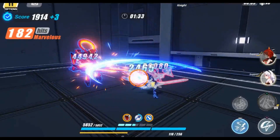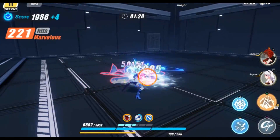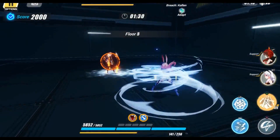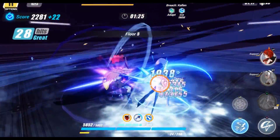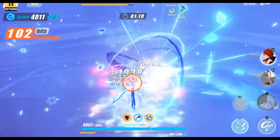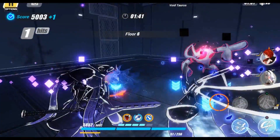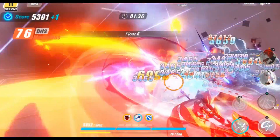I will be pulling for Yanfei and Eula, while getting Ayaka — and I will not be a whale. This account has the welcome blessing and the battle pass. My alternative method is how to get new characters like Ayaka guaranteed, so I will have no problems.